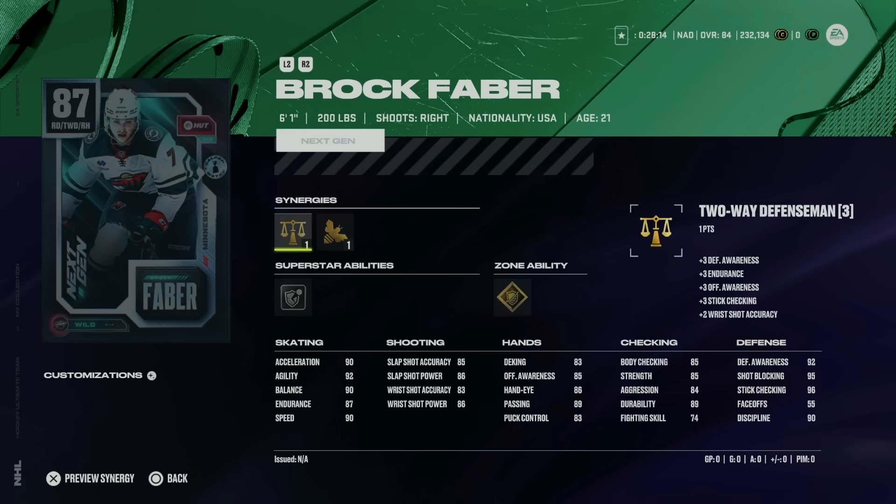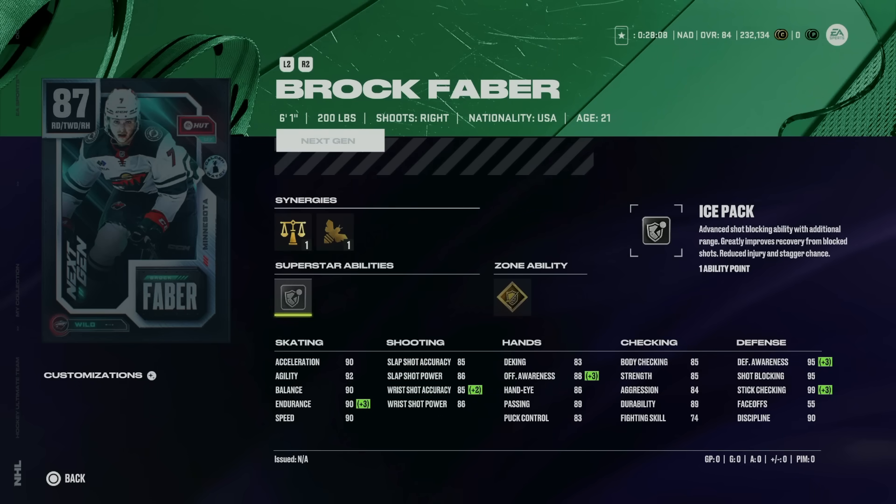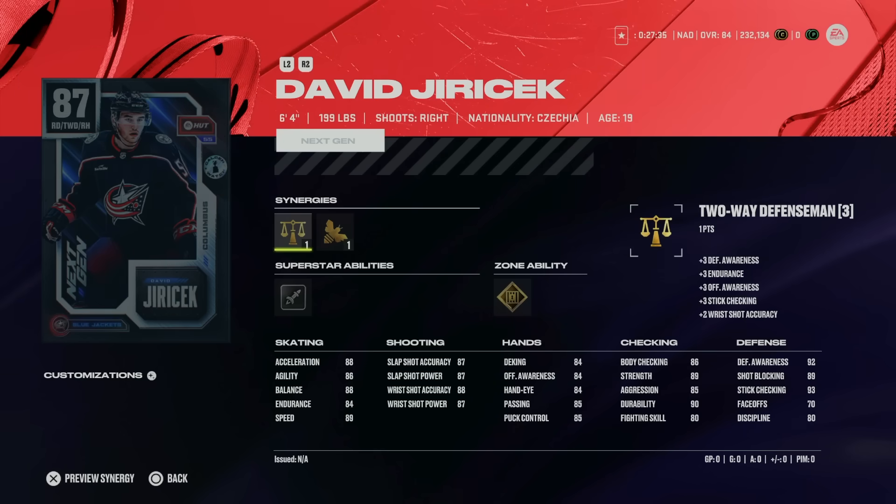Also in A-Tier is 87 Brock Faber — 6'1" 200 with Two-Way Defenseman, one of the easiest synergies to activate, plus Gold Stick Em Up and Silver Ice Pack. Stick Em Up is not as effective as in prior years and is better on a bigger player with longer reach. He's got 90 speed, 90 acceleration, 92 agility, and 85 body checking. He's a perfect replacement for anyone who didn't make or doesn't want to make Sergei Zubov — a more defensive version. A very good right-handed defense option.